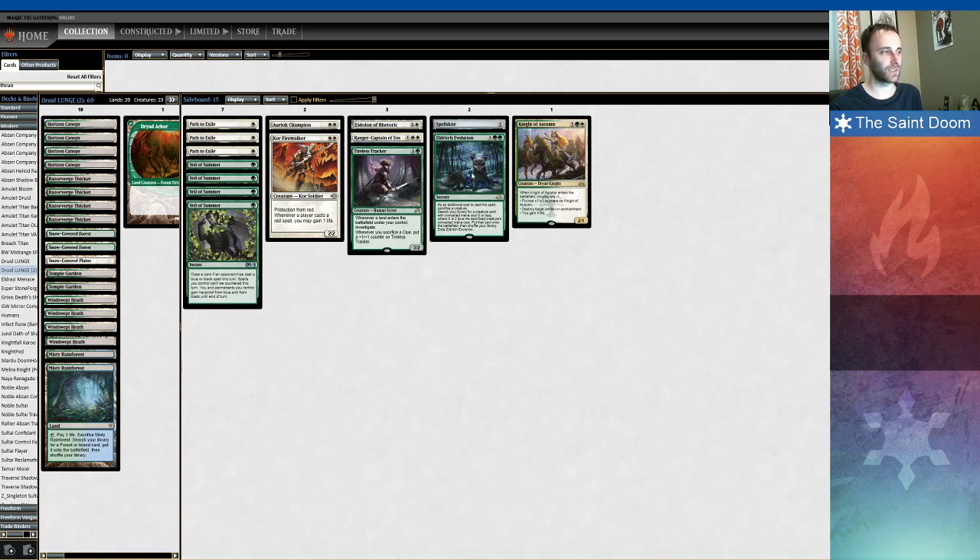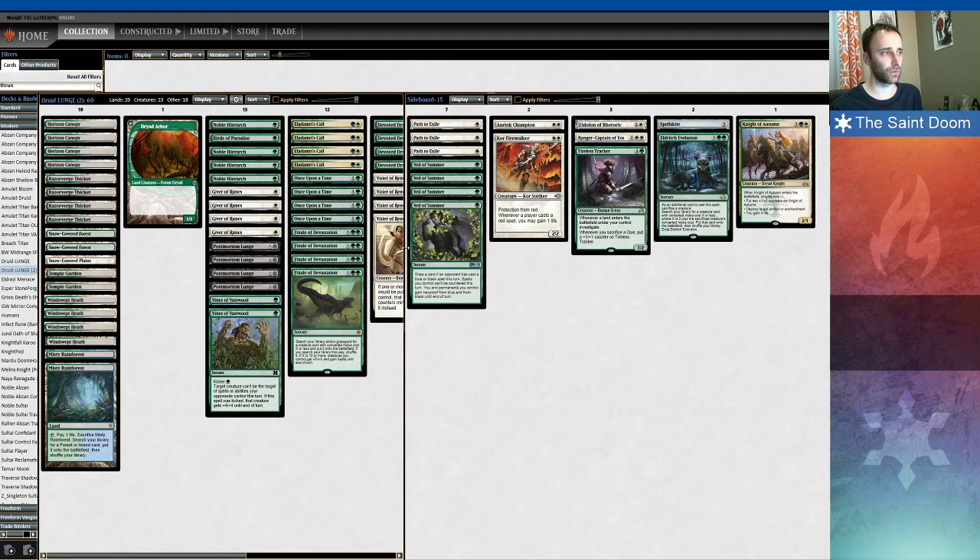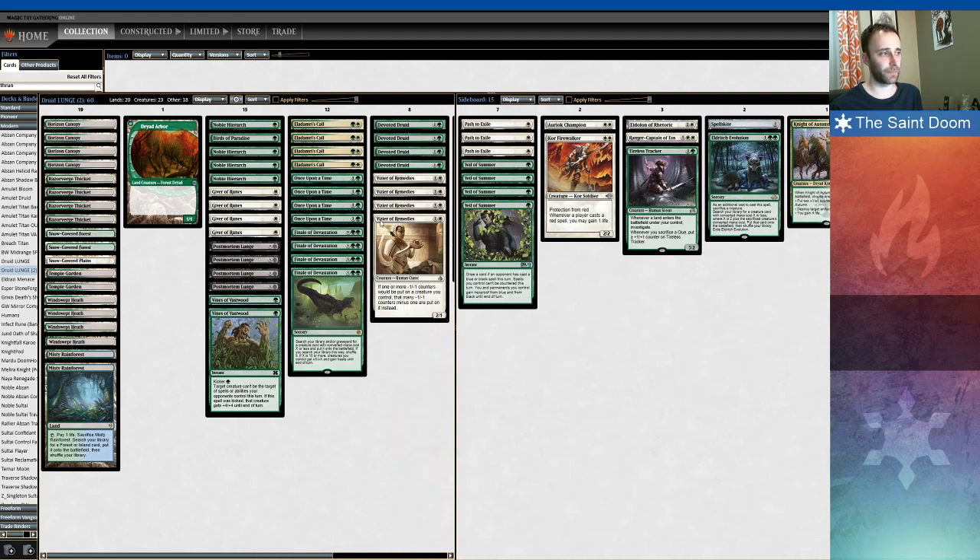Eldritch Evolution is there for decks you want to race, say Amulet Titan or Tron. Like, turn one dork, then play your second land, Eldritch Evolution that into a Druid, and now you're more consistently dropping a turn two Druid. Evolution also lets you, if you have infinite mana with only a Druid and Vizier in play, just make a ton of mana, sacrifice the Vizier to the Evolution, grab a Shalai, and now you win the game.